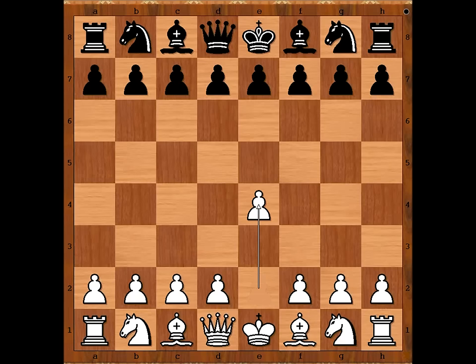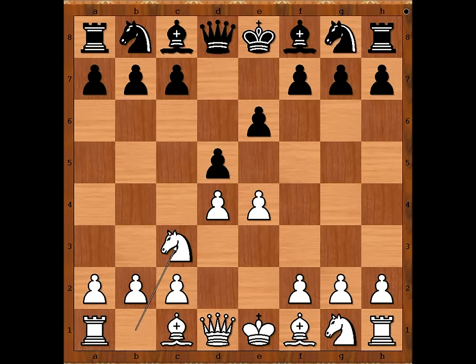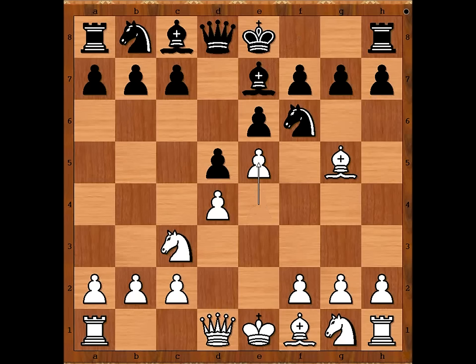Ludwig Relstab had white pieces and he started with e4. Huber played e6, d4, d5 — French defense — knight to c3, knight to f6, bishop to g5, pinning the knight, unpinning e5, attacking the knight and gaining space on the board. Knight from f to d7.